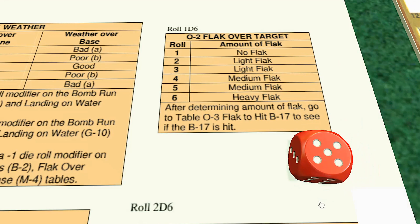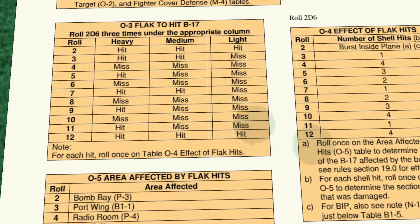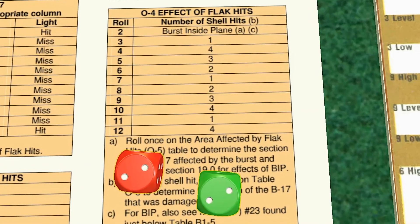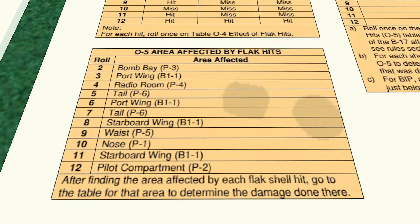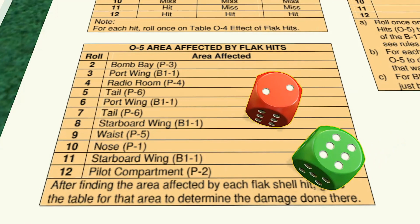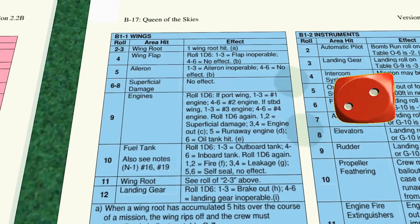We roll a five, which is medium flak — which is okay. It's still some opportunities for that to have no effect. We roll an eight — a miss. We roll a five — a miss. One more roll to get through and a roll of seven means we do get hit by flak. We have four flak hits unfortunately. The first one is the tail, the second hit is the port wing, the third hit is the waist, and the fourth and final hit is the starboard wing — pretty balanced damage. We roll ten and take a hit in the tail plane. The port elevator is inoperable — not the end of the world.